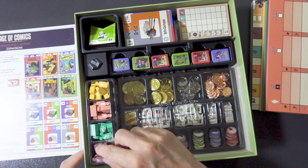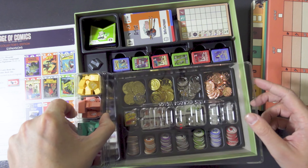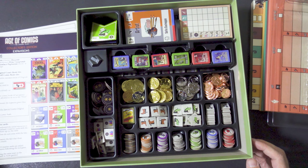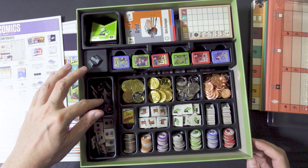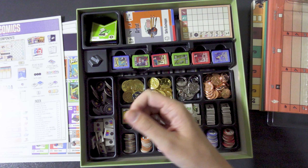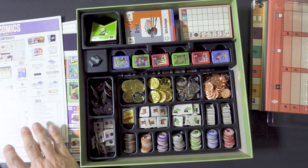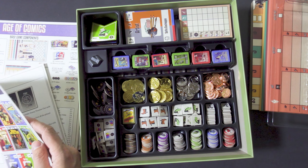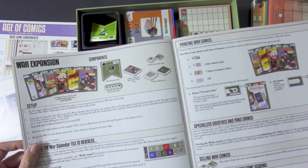First of all, all the pair pieces are here, and you can easily take that out as well. Then here I've got all the victory point tokens. I have the better color tokens but also the war expansion ones — in the war expansion you have the war idea tokens and the order tiles. I put them here underneath the color ones, because they might not be used.